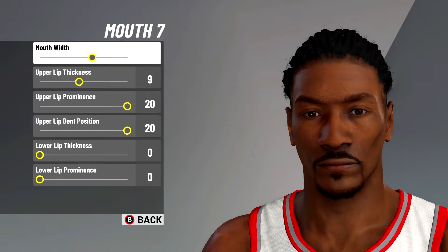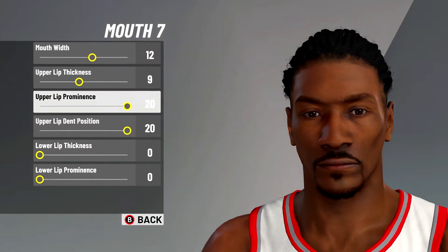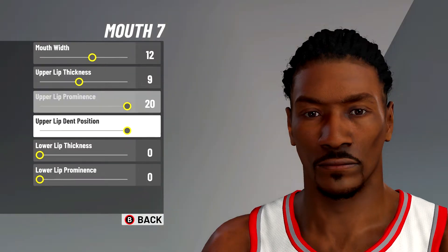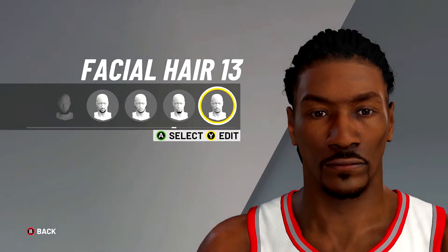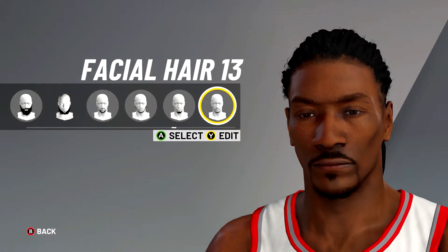Next, you're going to want to click mouth number seven and edit it. Get his mouth width on 12, upper lip thickness on nine, upper lip prominence 20, upper lip dent position 20, and then lower lip thickness and lower lip prominence both on zero.